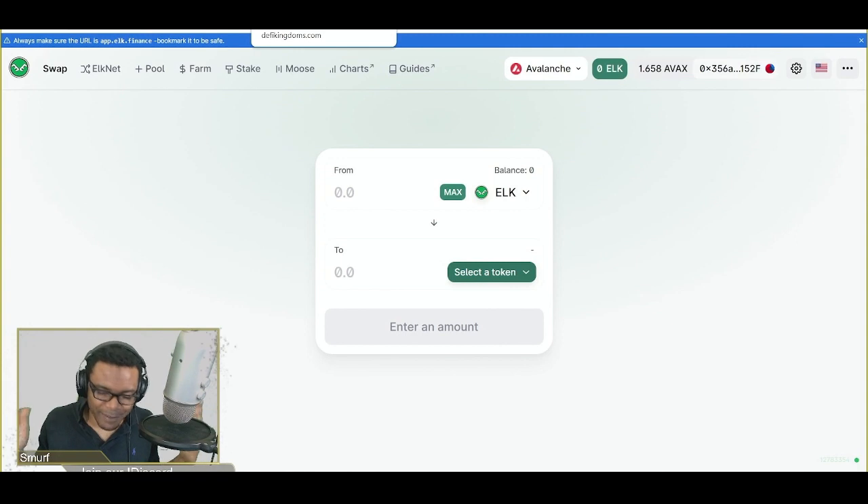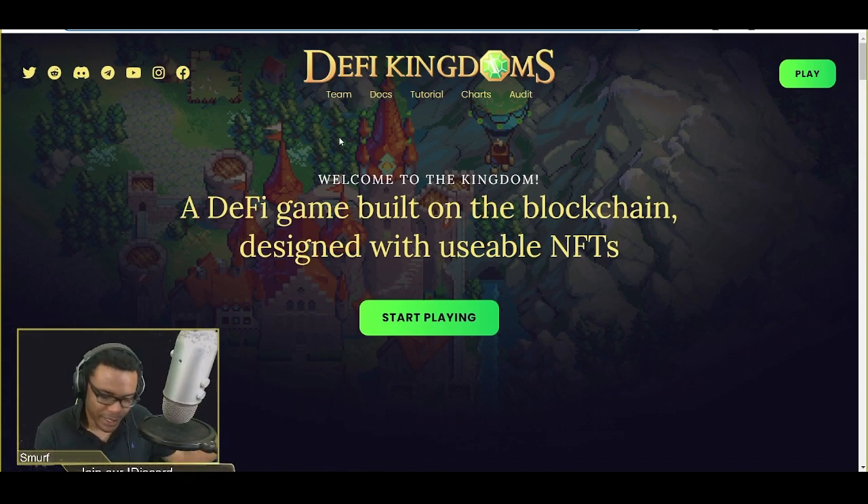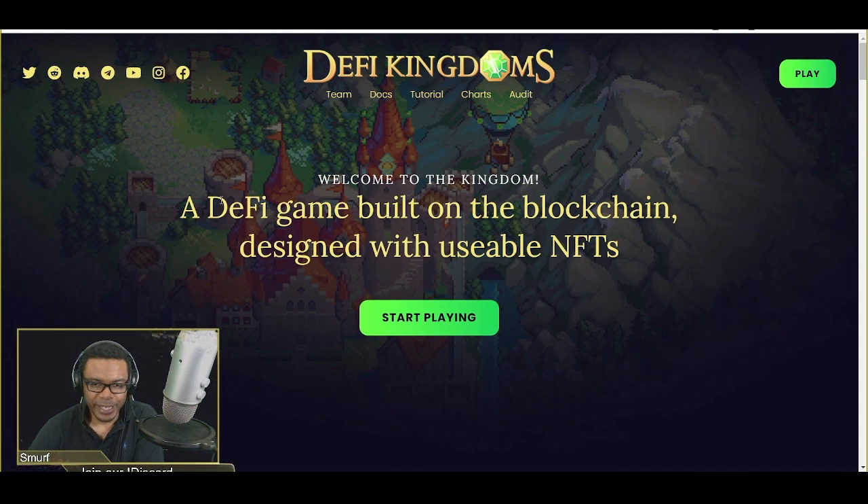Next step: we have our Avalanche tokens and now we want to bridge them over to DeFi Kingdoms. Go to DeFiKingdoms.com — we're on the Avalanche blockchain right now. If you're having issues and it doesn't show the right information, just type in beta.DeFiKingdoms.com. That works as well — it's like their public test realm for DeFi Kingdoms. If for whatever reason it's not loading in your region, push Control+F5 to refresh your cache, and if that doesn't work, put beta.DeFiKingdoms at the front and go through this process.